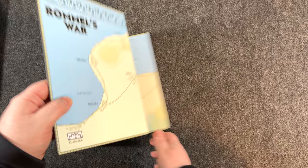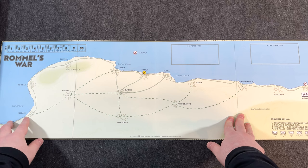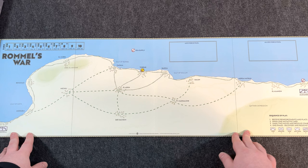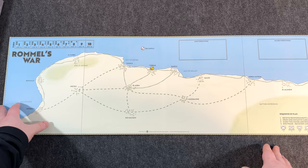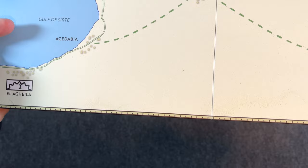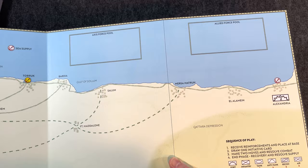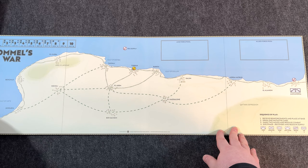Let's look at this map. It's a nice thick mounted wrapped board that lays out perfectly flat. We're looking at northern Africa — not a whole lot of unique terrain. The sequence of play is printed right on the board, along with the Axis force pool and Allied force pool. Filming in 4K, so if you want to pause and zoom in you should get a nice crisp image.